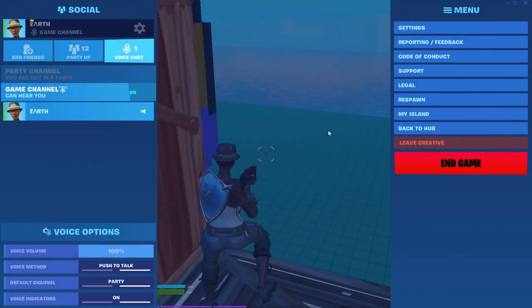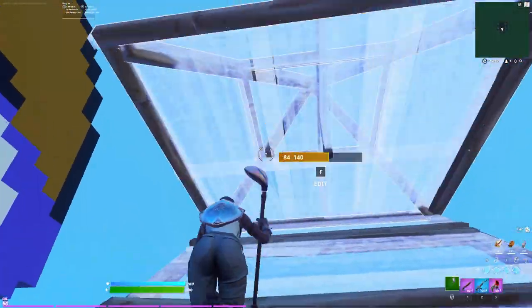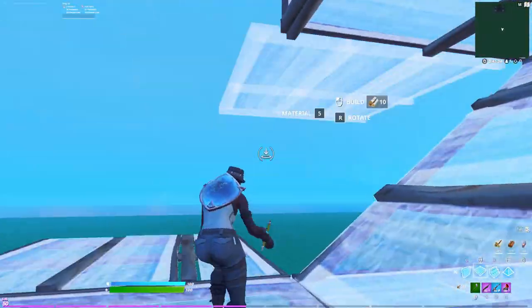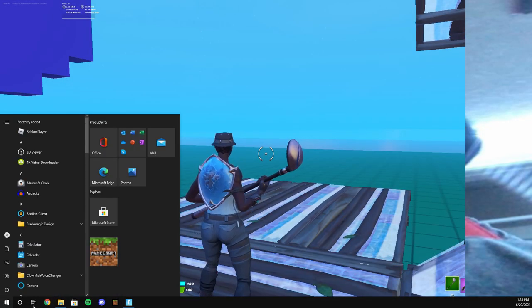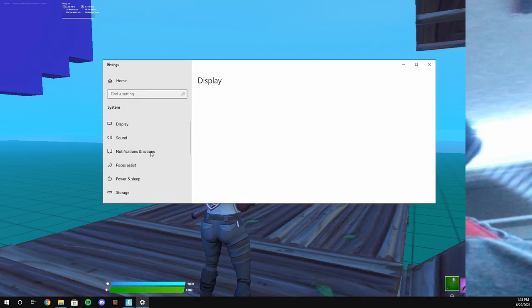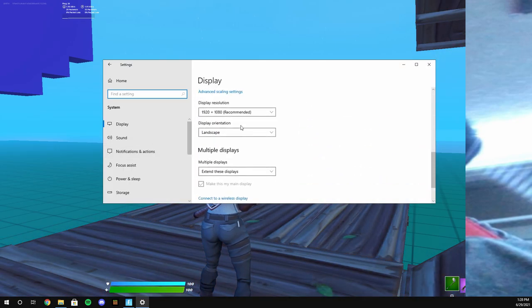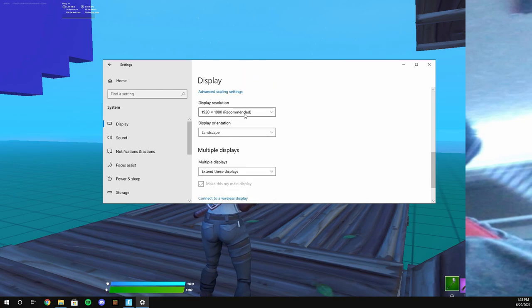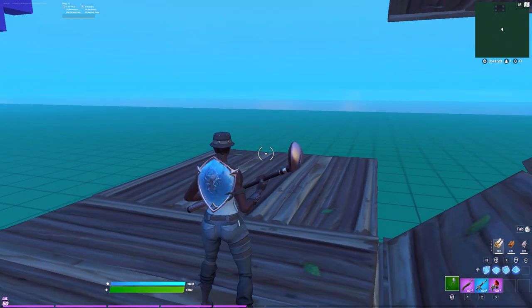I'm just going to show you how to do it really quickly. As you can see, I'm back on Native — and just to prove to you that I did nothing with my PC, let me just go to settings really quickly. System — as you can see, 1920x1080. I can change them, but this is what I have on 1920x1080, so that's Native.